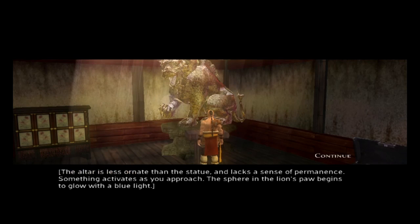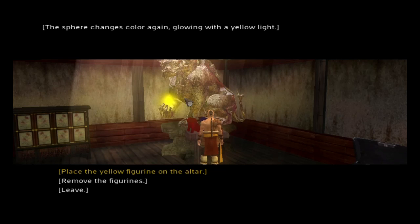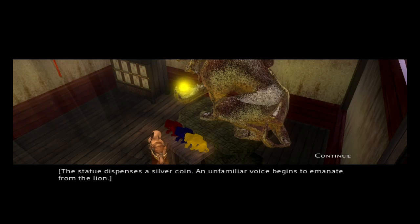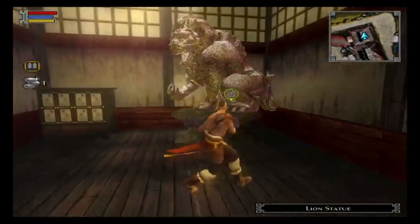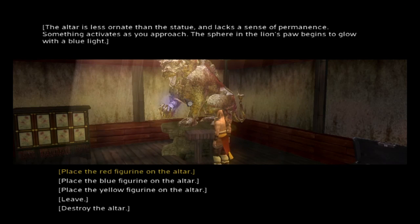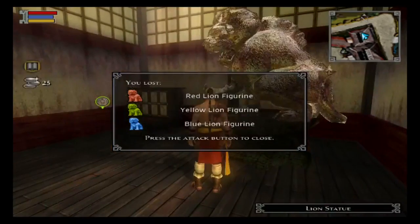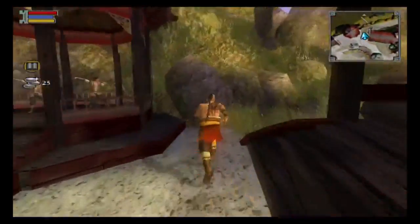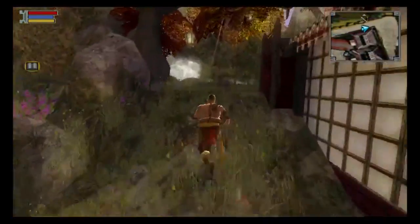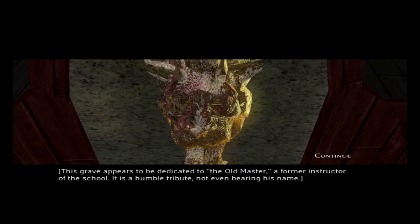You approach this altar and it has the same colored lights every time. It symbolizes the path of the open palm — that's the first way. The second way you can do this is destroy the altar, which is the path of the closed fist. Path of the open palm means do what you're told and things will work out. Path of the closed fist means you won't have a lot of friends, but you'll get money.